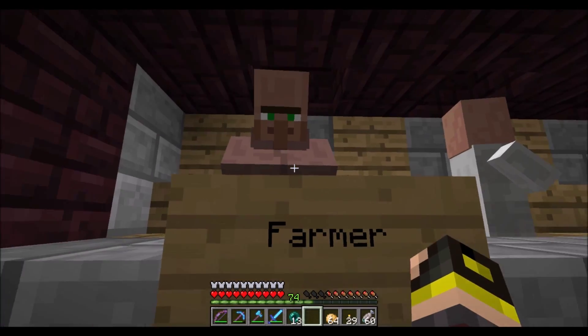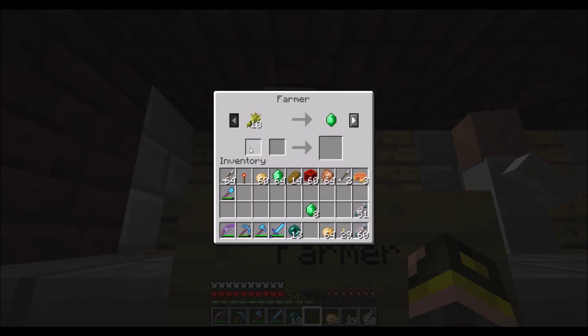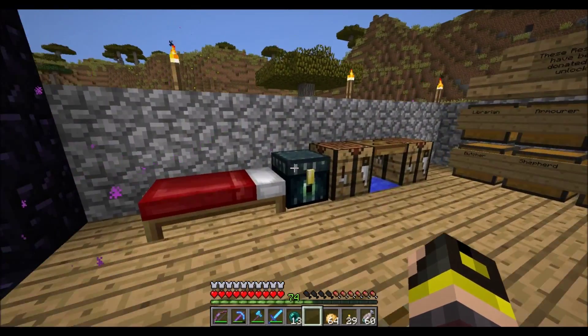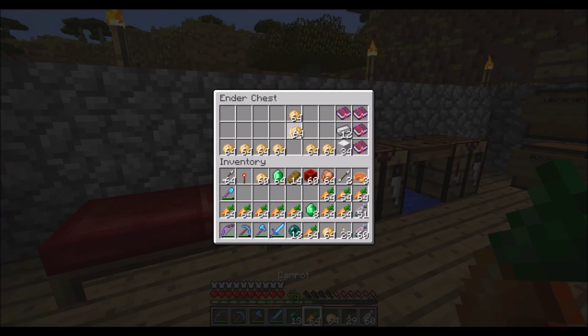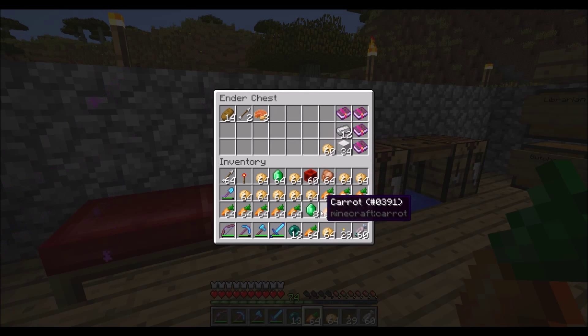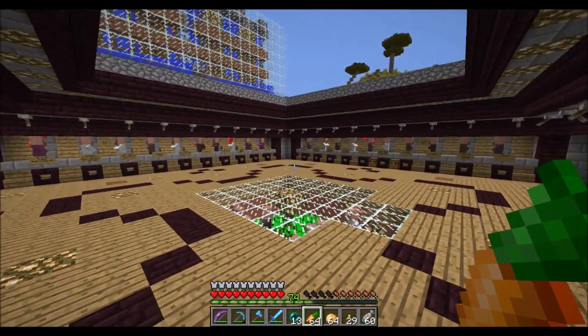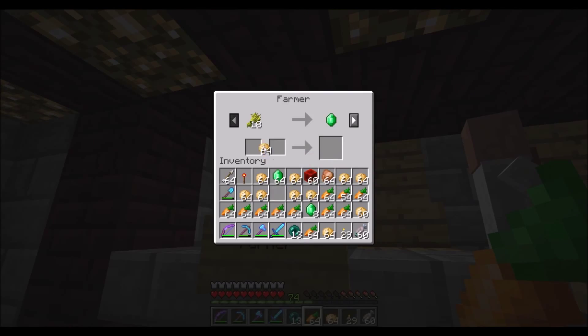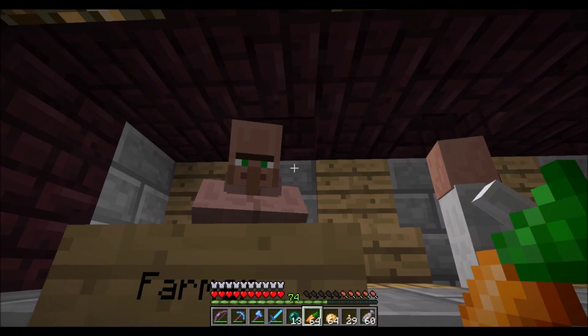I'm finishing off the villager trading. That guy's locked up now. Basically I took all of the carrots and potatoes we'd gotten so far and I've been trading with villagers — I've got a decent amount of emeralds. I'm genuinely surprised I got this much. I already have like a stack and eight emeralds, and that's way more efficient than my sugar cane farm was — so I'm going to make sure I destroy that farm.